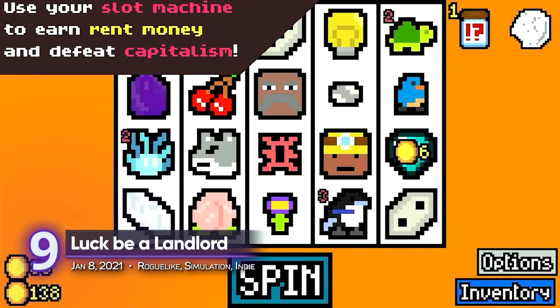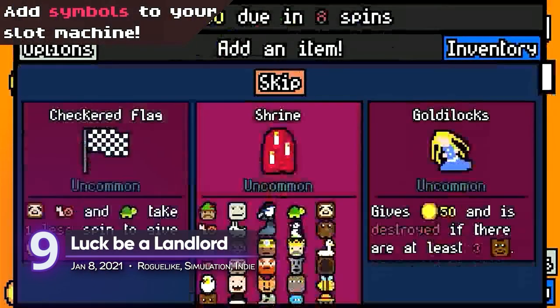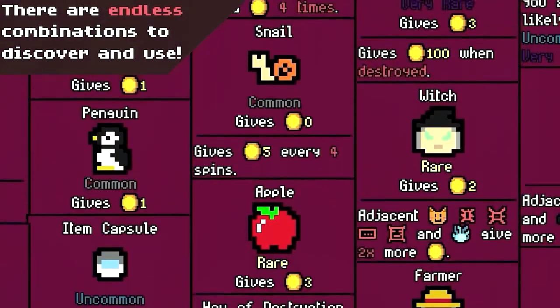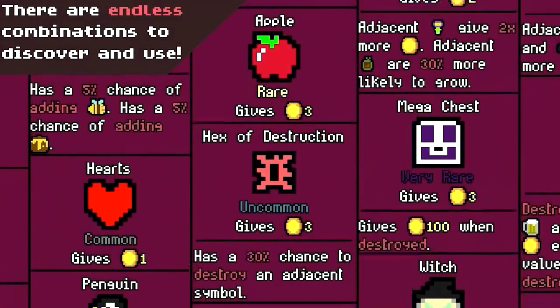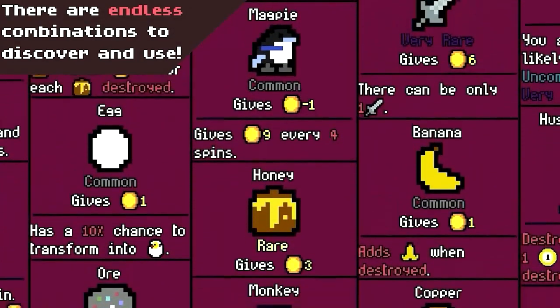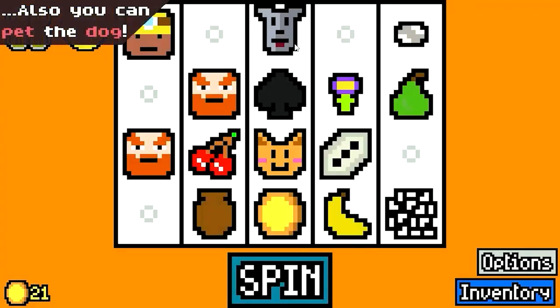Luck Be a Landlord — a relatable indie title for anyone suffering from evil landlords and their insufferable rent prices. Tear the capitalistic system apart — by gambling. Test your luck by playing a weirdly designed slot machine that affects your character's real-life situation. It's pretty simple, especially when your main goal is to take down your landlord.